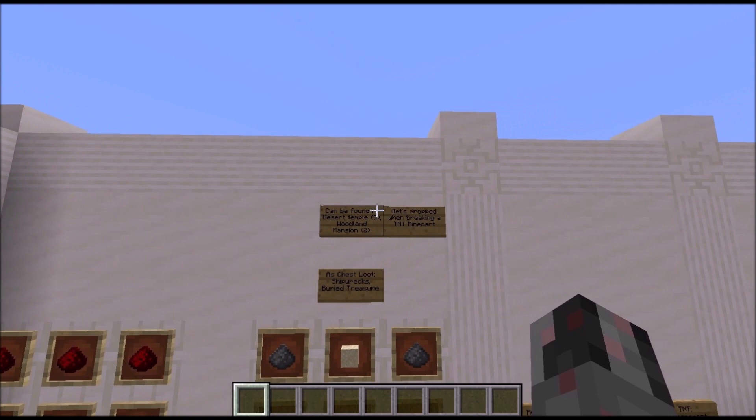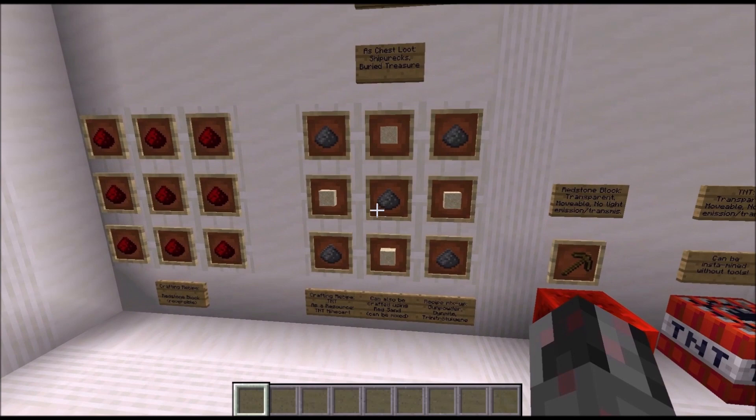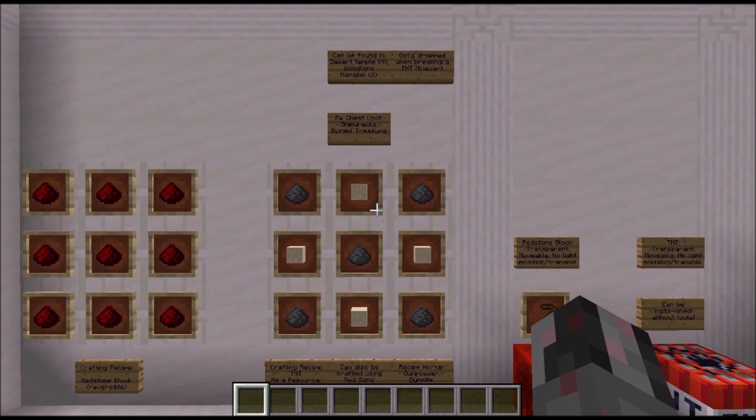TNT can actually be found lying around in the world as naturally generated traps in desert temples and woodland mansions. It also gets dropped when you break a TNT minecart, and you can find it in chests within shipwrecks and buried treasures. Of course you can also craft it: the crafting recipe is an X shape of 5 gunpowder, and then 4 sand around that — either normal sand or red sand, and you can even mix them.